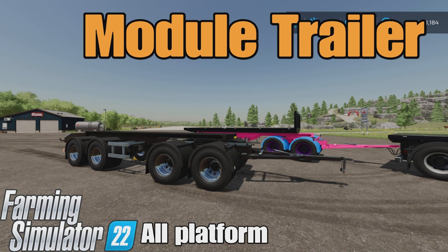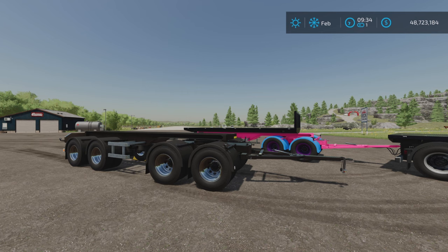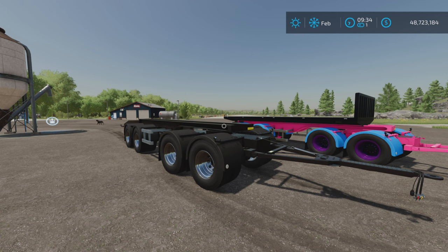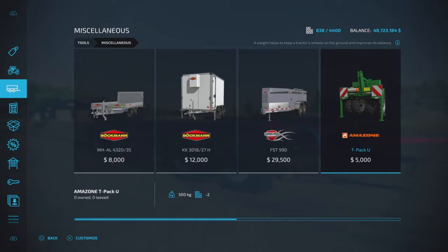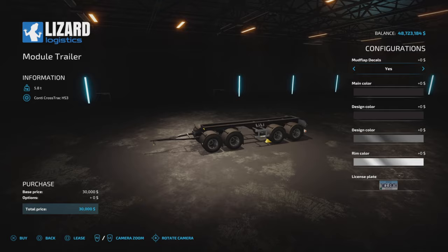This is the Module Trailer by North Modding Company on Farming Simulator 22, available for all platforms — PC, Mac, and console. I'm on PS5 here on the Rock Crawl map. This trailer is 8.44 megabytes to download, takes five slots on console, and you'll find it under Tools and Miscellaneous. It costs thirty thousand dollars.